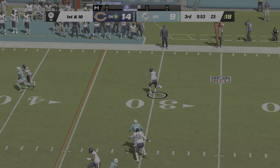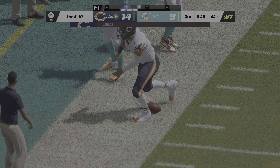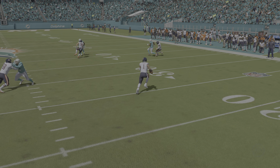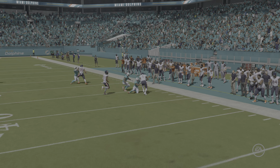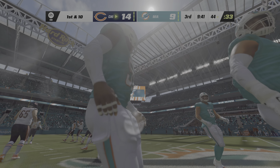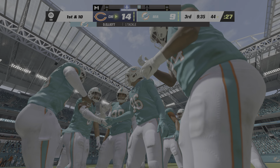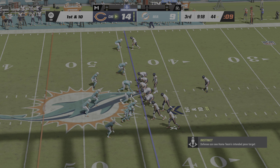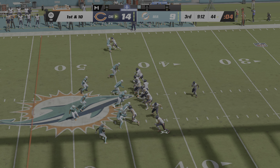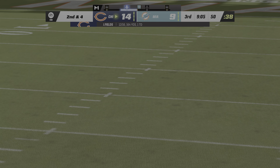To start the third quarter, the Bears run the option to the right — up just short of the 45, at the 44, good for 19 yards and a first down. On first and ten, Fields back to throw — he's got the hook-up to Moore, up to midfield. Do you come right back and run the football, or do you play chess and go play action for the big shot? They move the ball well. On second down, the option going left — an athletic run down inside the 40, 11 yards and a first down.